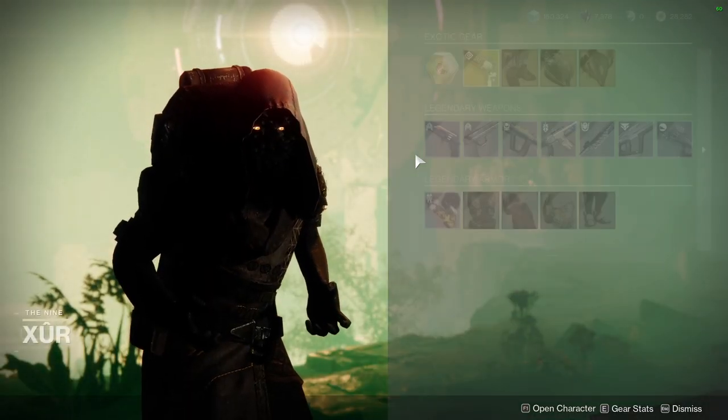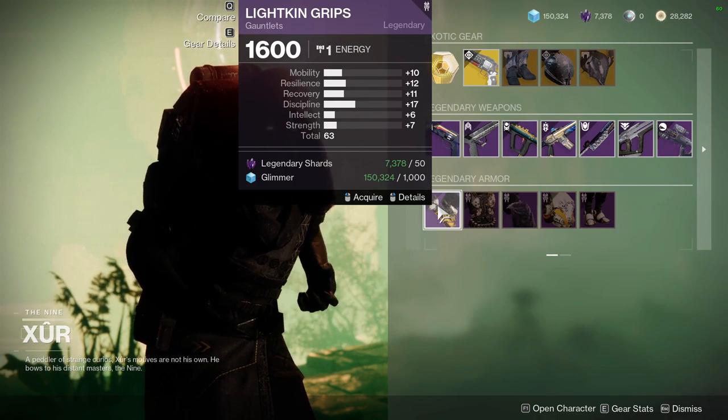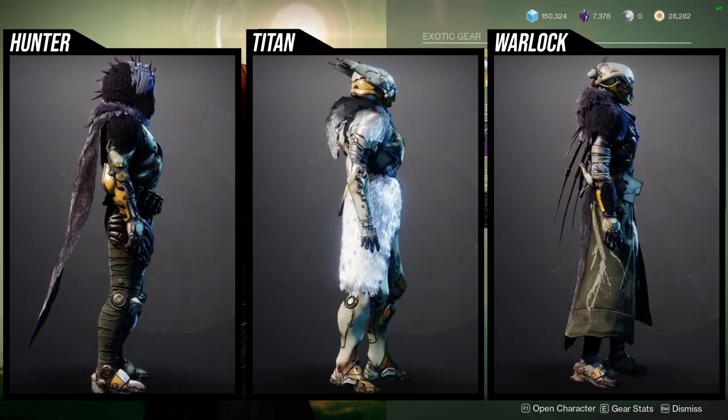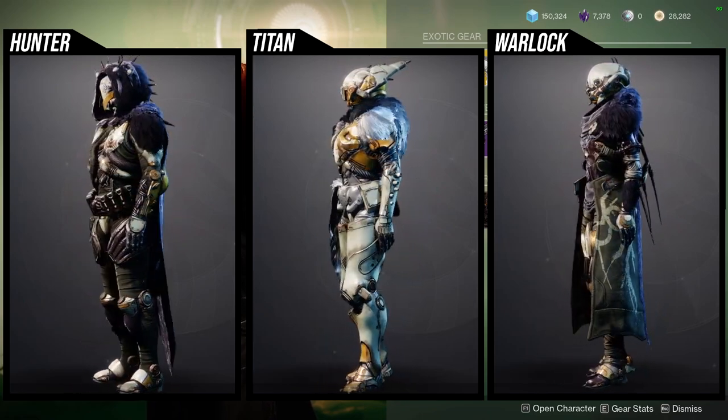Xur is on Watcher's Grave on Nessus. He's currently selling the Season of the Splicer armor, the Lightkin stuff. This is really cool armor — definitely super dope. Hunters, Titans, Warlocks, all of you guys got some really cool pieces.